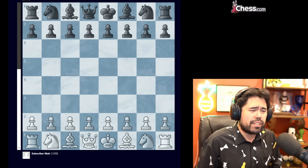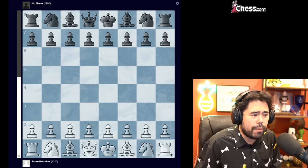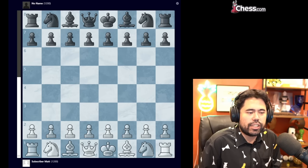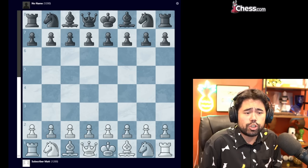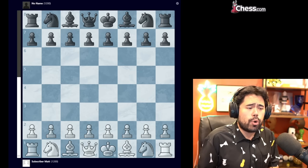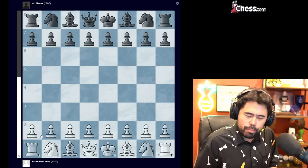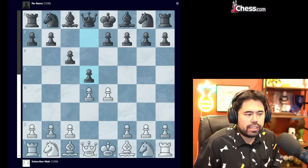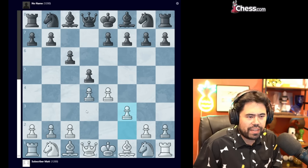Before we jump into this game between subscriber Matt and No Name, there is a comment attached which says: 'I saw a video of Dania explaining the Caro-Kann fantasy variation, so I tried it and it worked great. I was white in this game, time control 5+0, approximate ratings about 1,200.' So let's jump right into the game. We start with e4, we get c6, d4, d5, and now f3 — which is the fantasy variation.